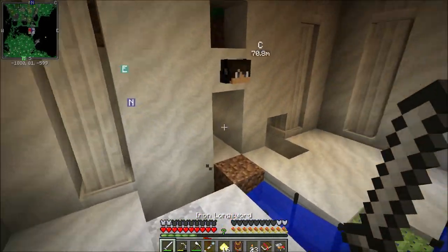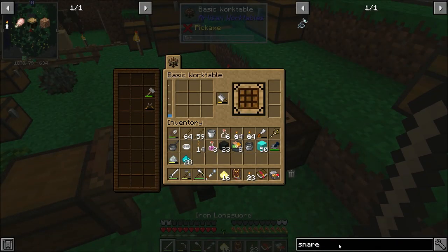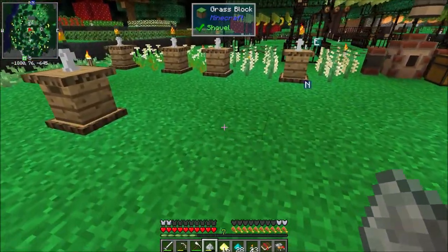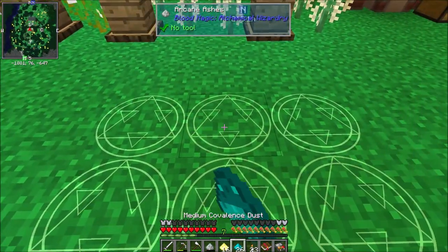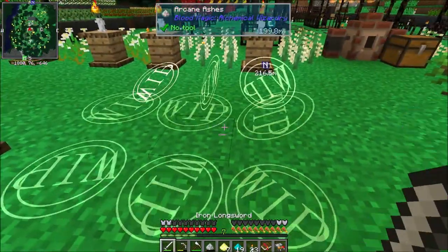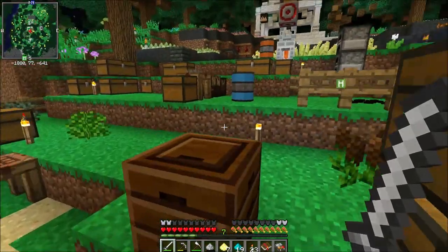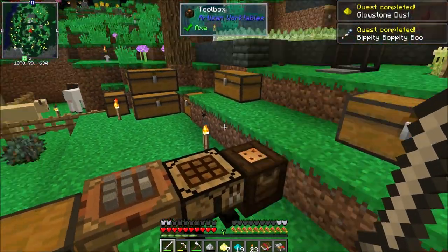There we go, awesome! Now that we've got that, making glowstone is a bit of a chore but we are making it prior to going to the Nether so it should be a bit of a process. We need medium covalence dust and illumination powder through the alchemy array — nine of these. Let's set up one through nine, place this in and then that. There we go — we're about to have some glowstone. We combine it all together and quest completed, quest completed — bippity boppity boo — and glowstone dust! We get an aquamarine and a level as reward.